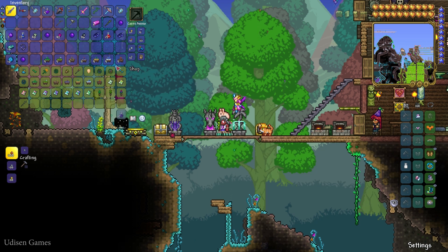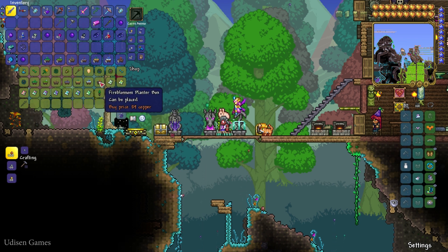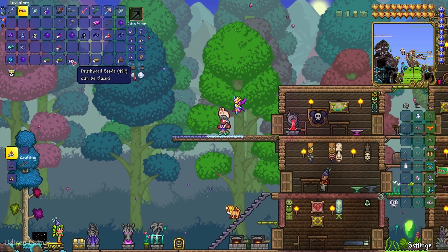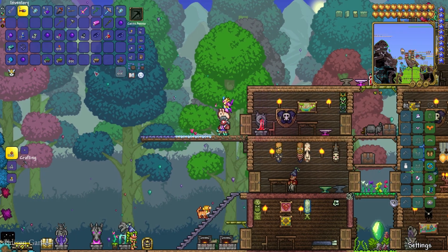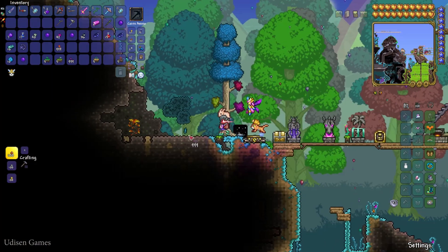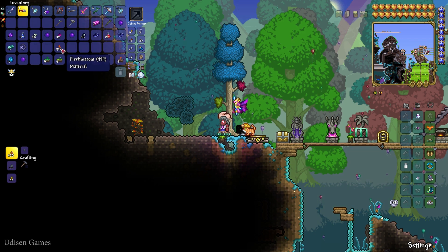For example, for this fire blossom, I need the fire blossom. How does the system work? For example, I want this sweet plant — I must find it, which grows in special places, and wait for this plant to become bloom. This sweet blooms only on a blue moon. Other plants can bloom at different times.